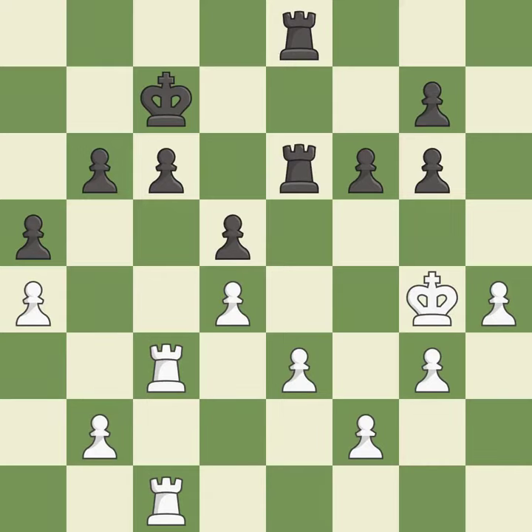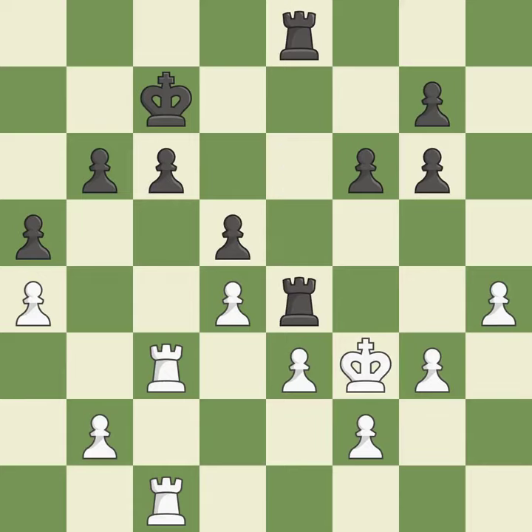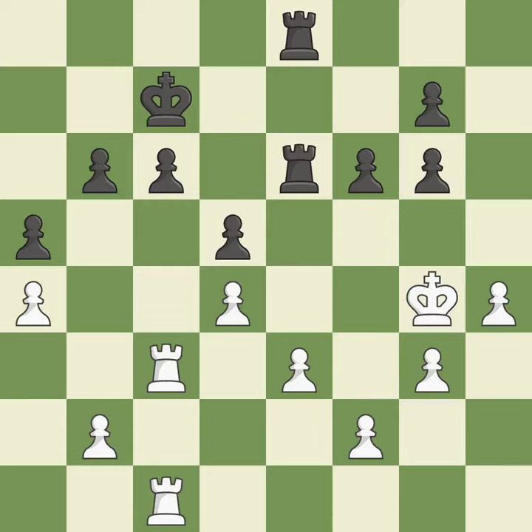This doubles the rooks onto a single file, which allows them to team up to create threats — it is excellent. That's a sensible reply — it is excellent. This steps away from the checking rook — it is best. This protects the attacked pawn — it is good. A solid choice — it is excellent.